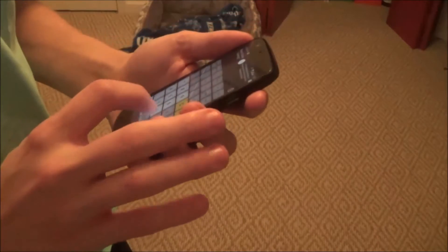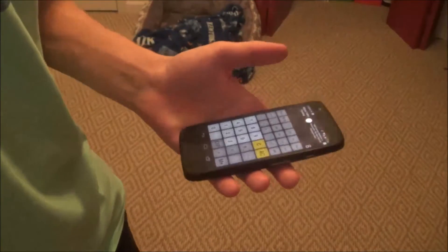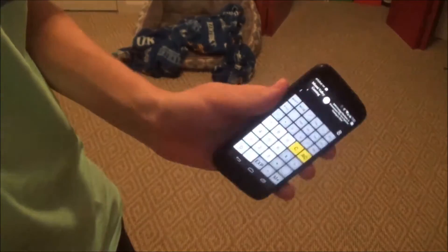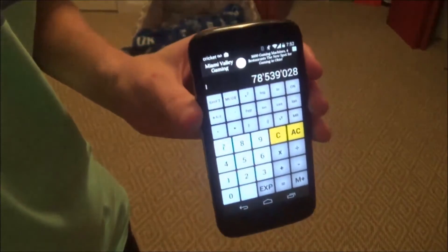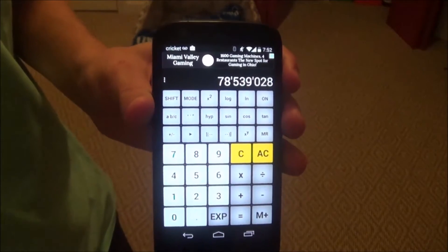Then we'll multiply that by another number — let's say their birth month, which mine happens to be 8. So we'll multiply by times 8. And then we'll have them tell us their graduation year, which mine happens to be 2017. So we'll multiply by 2017. We hit equals and it gives us a fairly large number — 78,539,028.